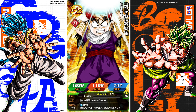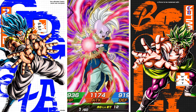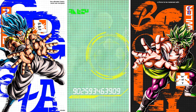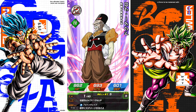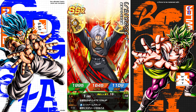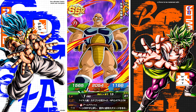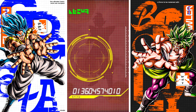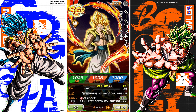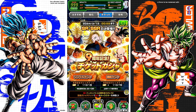Kid Gohan, Kid Gohan again, Chiaotzu, Dodoria — we're getting almost no SSRs, but it doesn't even matter. This multi-summon is already a win. If you do the multi and you get the main character, you win — that's how it works. At the end we're getting: Super Baby 2, Xeno Trunks, 21, normal GG Trunks, Nappa, and Zamasu. Yeah, we're getting garbage at the end, but it's all worth it for Gogeta Blue. That is the ticket summon.